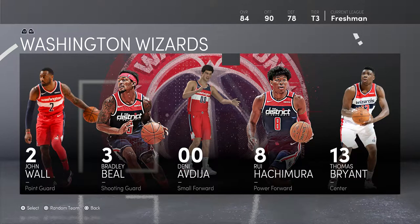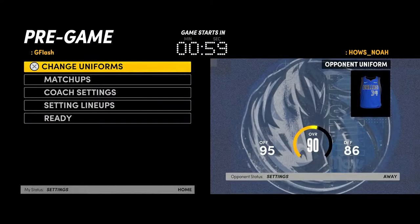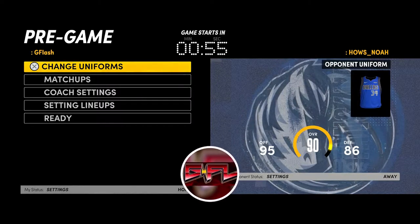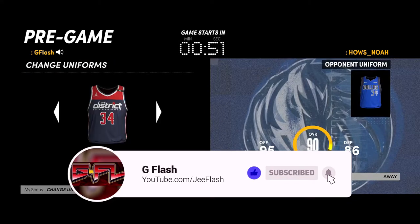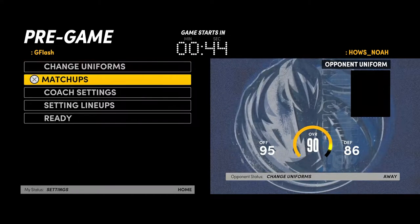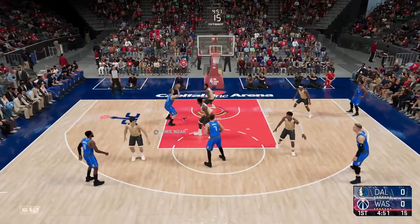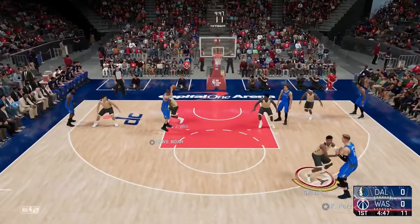This is my very first game on PS5. I'm using a tier 3 team — when you play online you can pick tier 1, tier 2, or tier 3. Tier 3 is the hardest to win because you're using a team at a disadvantage. I chose the Wizards. My opponent has the Mavericks.